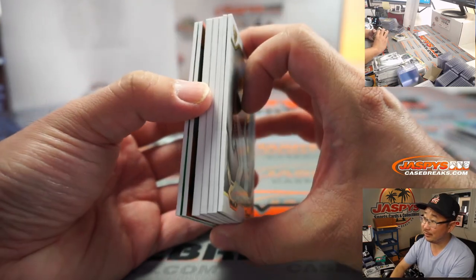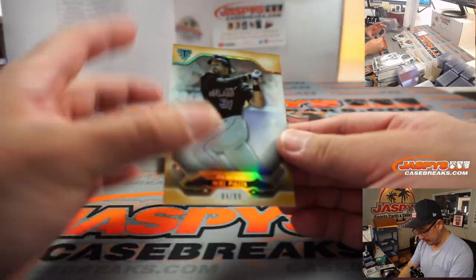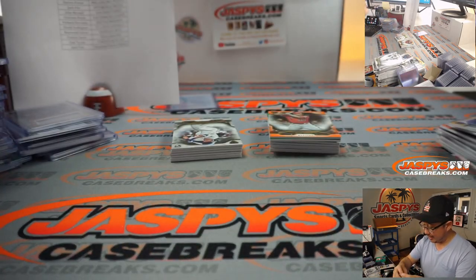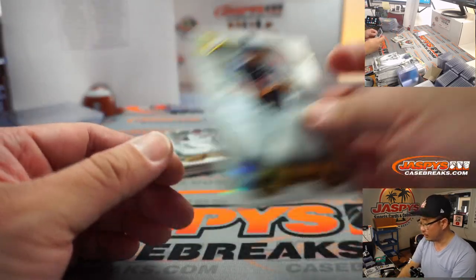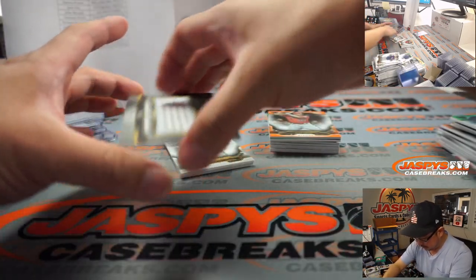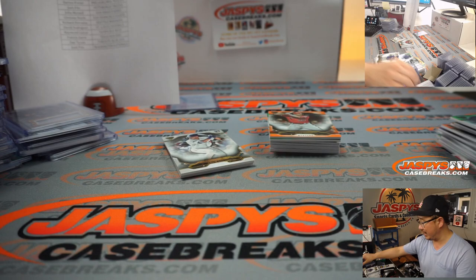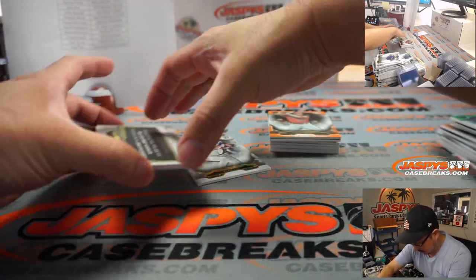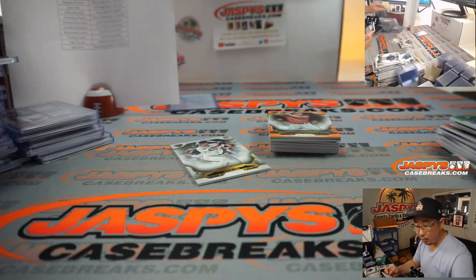There's the White Whale — you can see the metal right there. It's in that pile. So we'll do this pile first. There's Piazza to 99. Mookie Betts to 275. Brand new release day — get that Triple Threads and the other two new releases on JasPy's CaseBreaks.com. There's Lindor. There's Anthony Rizzo. There is Ichiro, Yankees edition, 34 out of 36 — Legend Triple Relic. And then we've got Ian Happ — what's the Haps — 47 out of 99 for the Cubbies. That's going to be for Andrew.